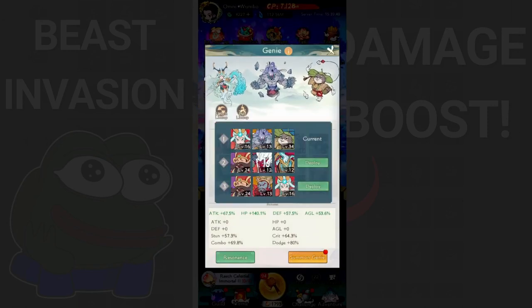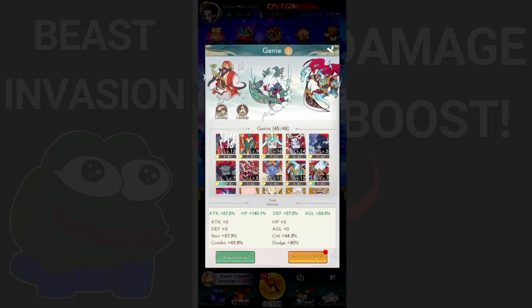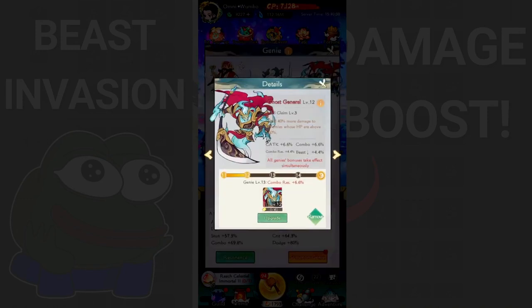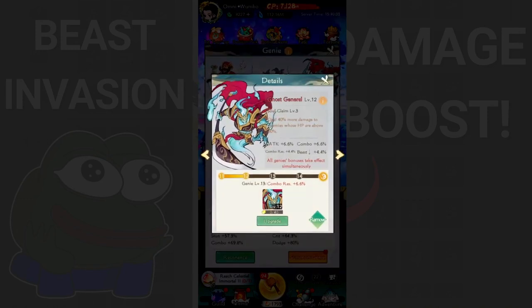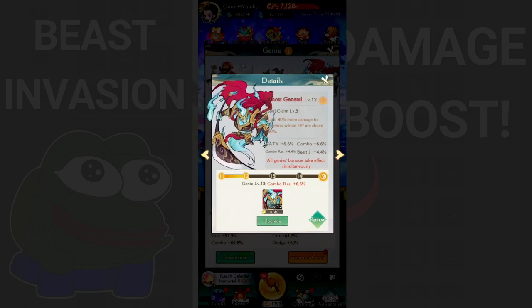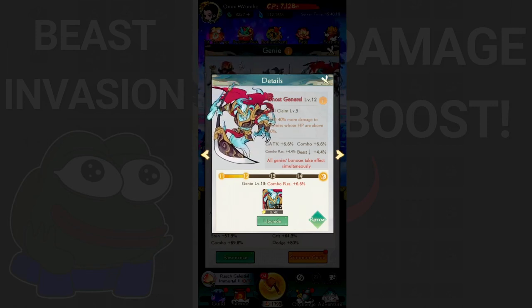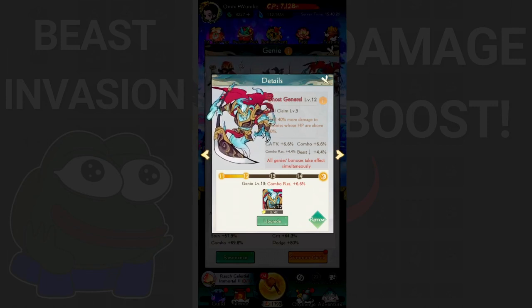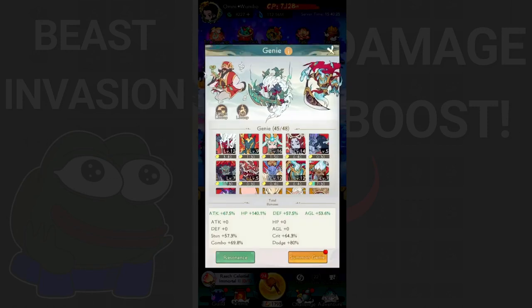The next thing is genies. Choosing the right genie can improve your damage a lot. When I'm doing this invasion, I usually equip three genies: Treasure Keeper for increasing attack by 36%, and Goes General which increases attack by 40% if the enemy's HP is above 60%. But in practice, Goes General doesn't seem to care about the HP percentage of the beast - it just keeps triggering.